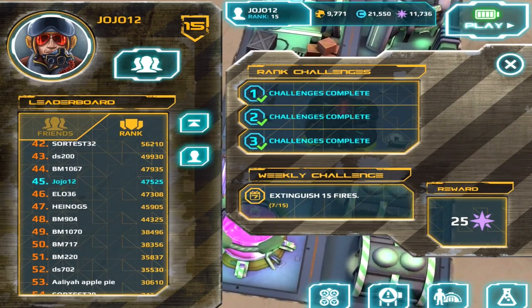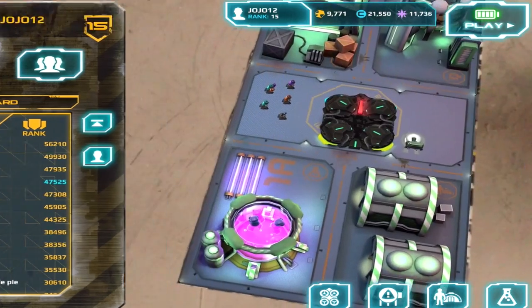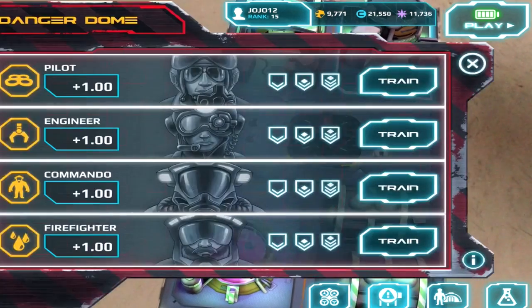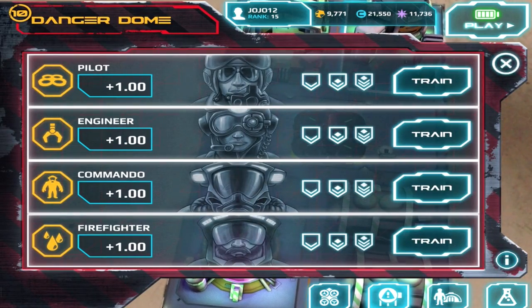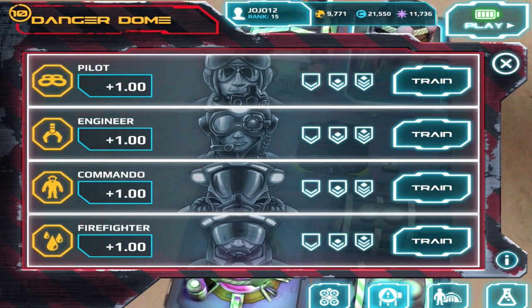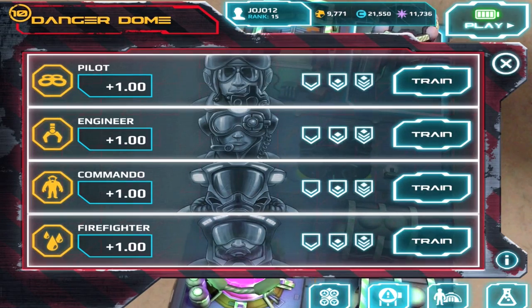These things down the bottom are shortcuts to the facilities. There's a little potion bottle — those are shortcuts to the body shop. This is Danger Dome, where you fly in and do a virtual flight of each of the main mechanics of the game, introducing you to how to play: pilot, engineer, commando, and firefighter.